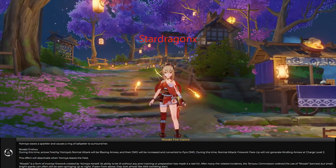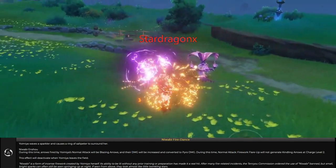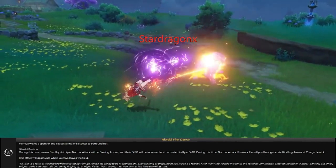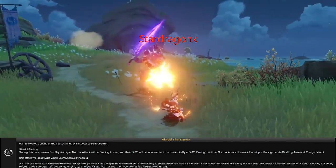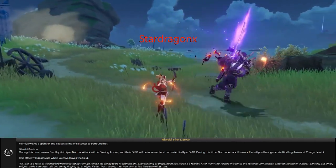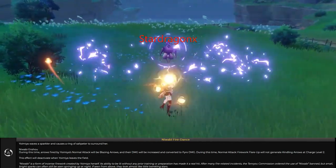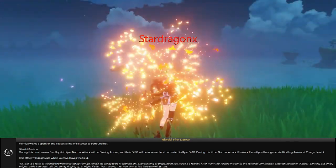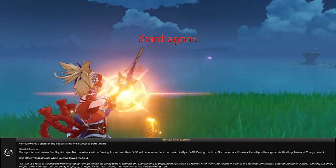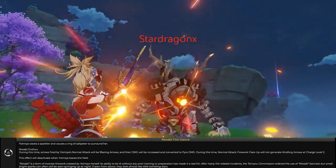And her elemental skill here — when her elemental skill is activated, you will actually summon a blazing arrow state where all normal attacks will be converted into pyro damage. You will not be able to generate any kind of arrow at charge attack level two. The skill will deactivate when her duration runs out or she leaves the field, like switching to a different character.